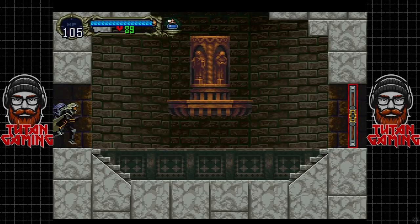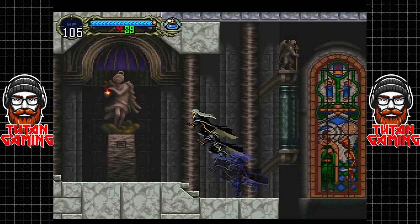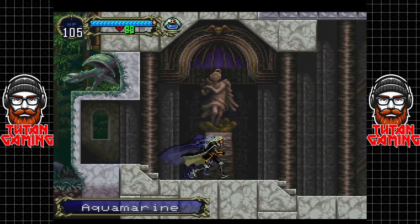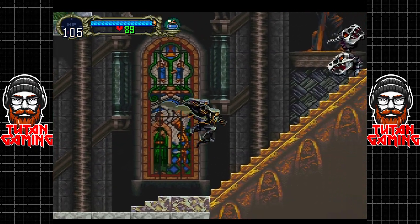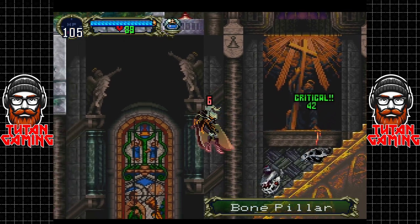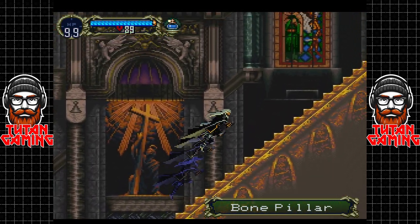Hey guys, and welcome back to Castlevania Symphony of the Night. When we last left off, we went through the long library and managed to get ourselves the Jewel of Open, which allows us to open the blue doors. Now we have to go on a grand adventure to find the Leap Stone. That is our next objective, and it will allow us to double jump.